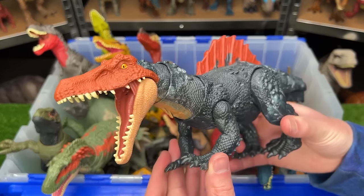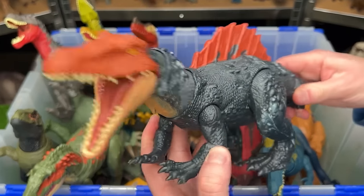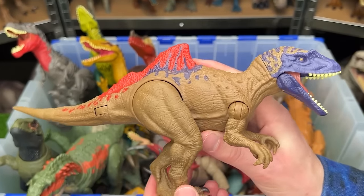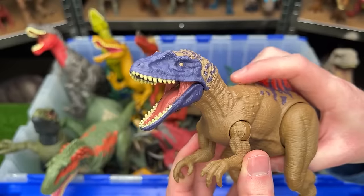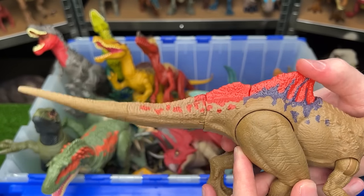The Siamosaurus walks on all four legs with a tail that moves the head and opens the jaw. An older Concavenator figure has a huge red and purple hump on its back and an entirely purple face, with an action button for chomping and a spike-activated tail swing.